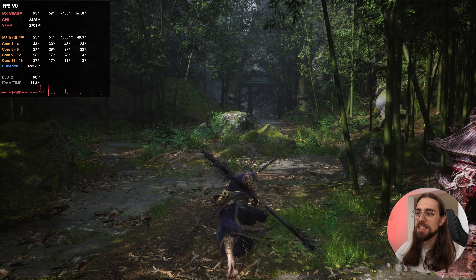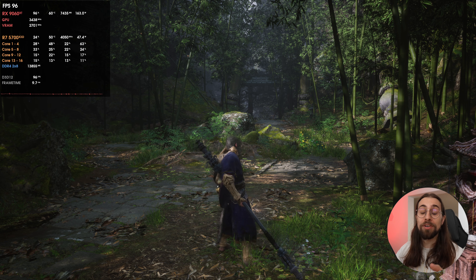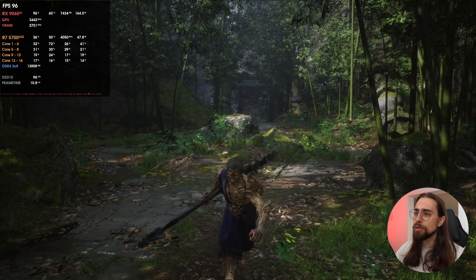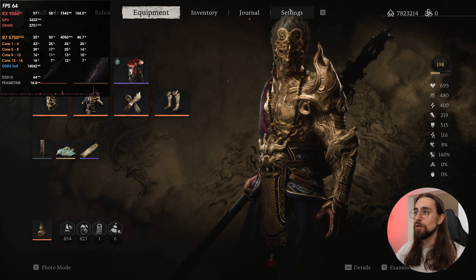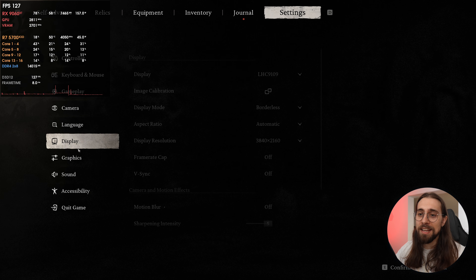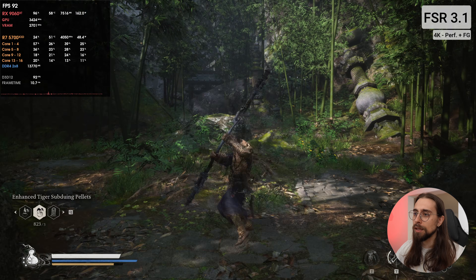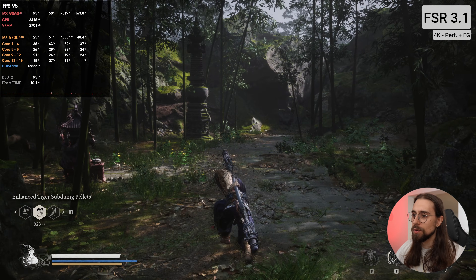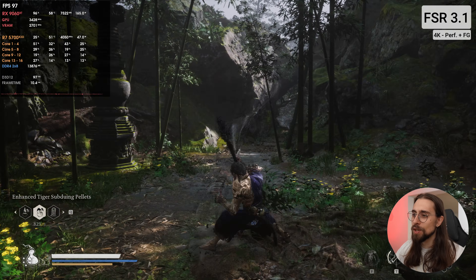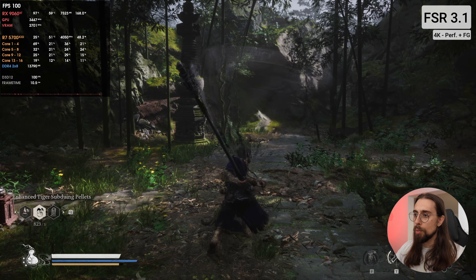For this test I'm using lower-tier cards — the RX 9060 XT and the RX 7700 XT — using the FSR4 INT8 model. As you can see, we have around 90-something fps running at 4K, which isn't the ideal scenario for the 9060 XT. That's why we're using FSR3 at 50%, basically FSR3 performance mode. As soon as I start attacking, look at the huge amount of ghosting when moving the weapon — it's insane.